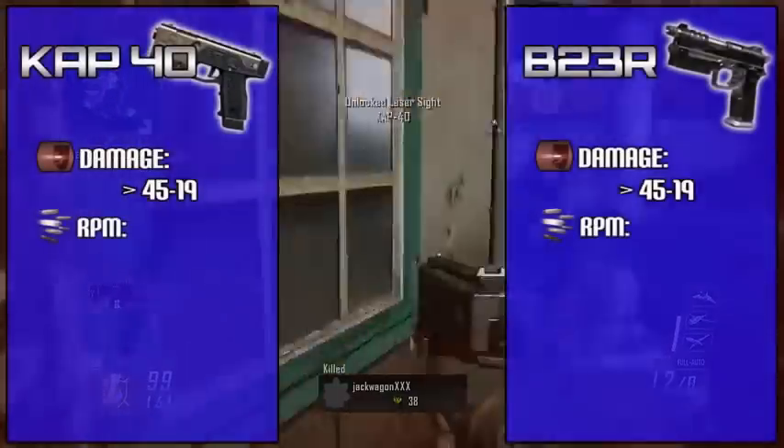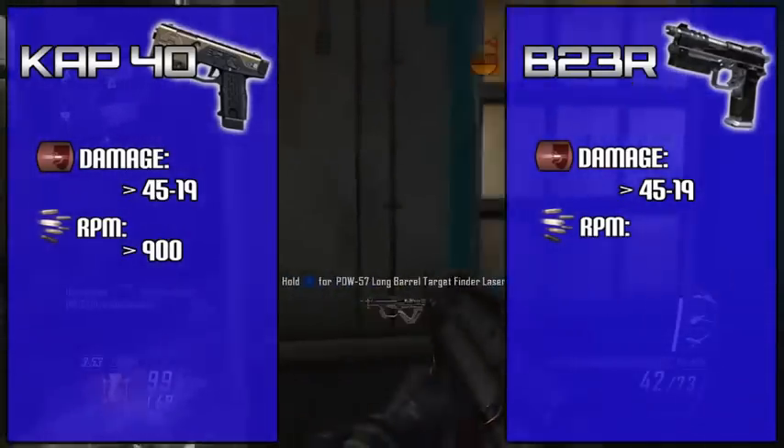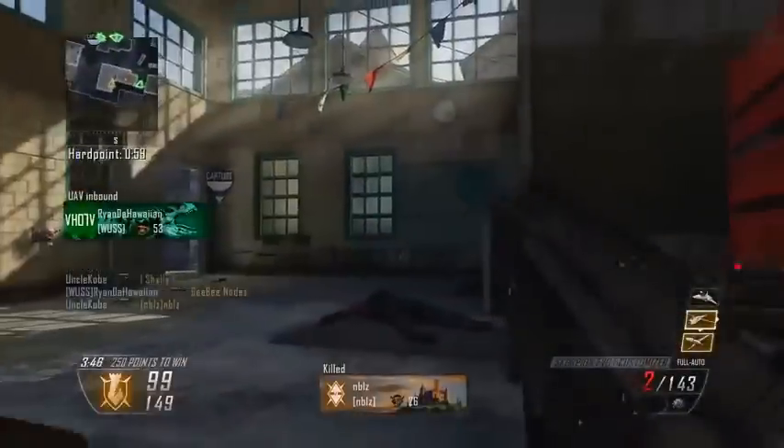Taking a look at the rate of fire, the CAP-40 is SMG-like with 900 RPM, which is identical to the MP7 and the Vector. The B23R is obviously going to be lower because it is a burst fire, coming in at around 675 RPM — however, that is still pretty fast.